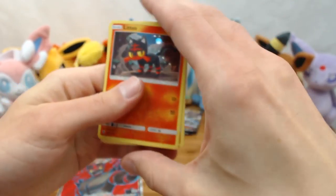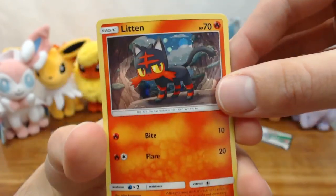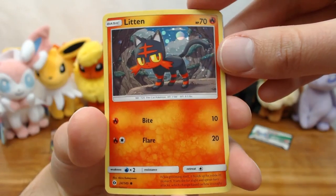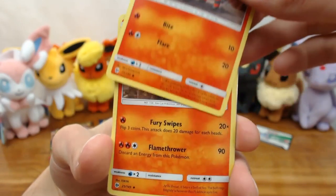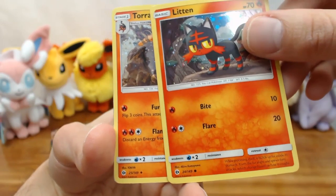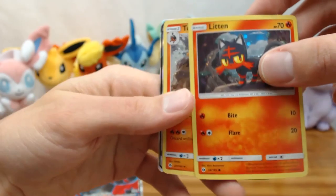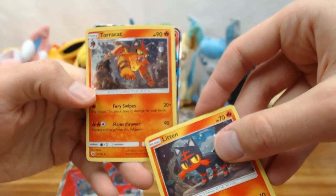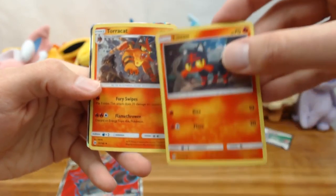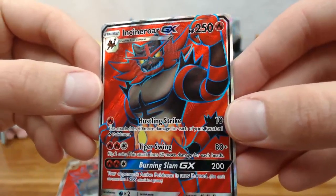Since it's really dry, the cards are bending backwards a bit — it's pretty difficult to find any of these without the cards being bent in some way. A little moisture in the air and they should return to normal. Here we have Litten with Bite and Flare, going up to the second evolution. The attack costs are similar across evolution lines, though this one adds fire energy instead of colorless. Flamethrower is typical for fire attacks, plus a coin-flip attack — three coins for 20 damage each heads. Here is the star Incineroar SM38.